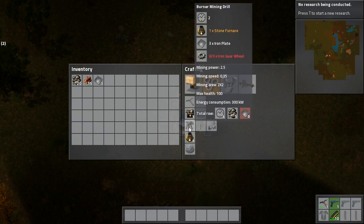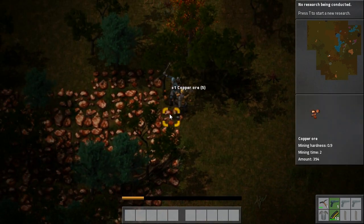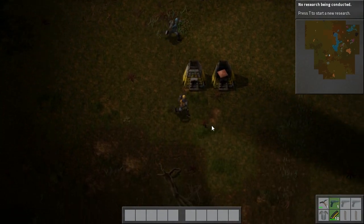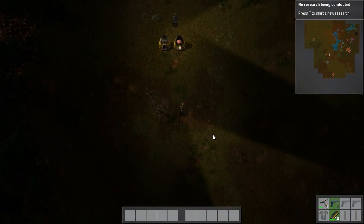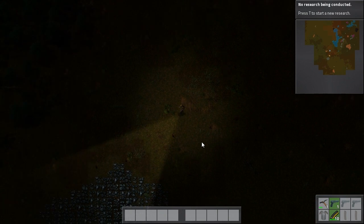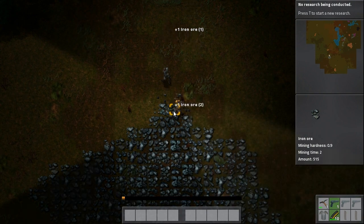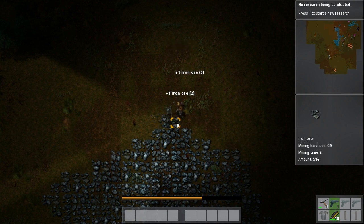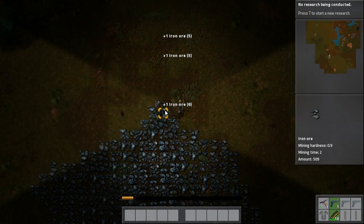I need six more iron plates to make another miner. We're out of iron — you didn't mine enough. Why did you place iron plates in here? I kind of placed them before you said to place the copper in the other one. Got a few more iron ore blocks — this is a nice solid-sized vein, I like that.